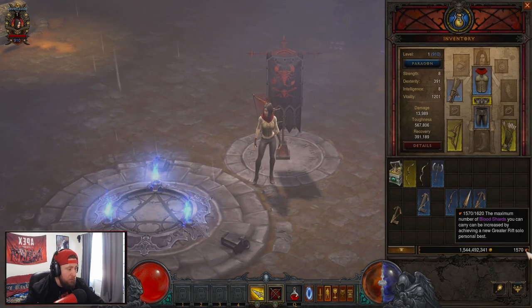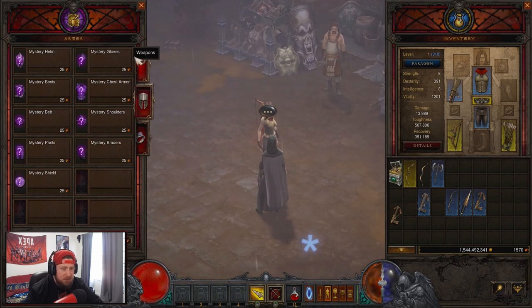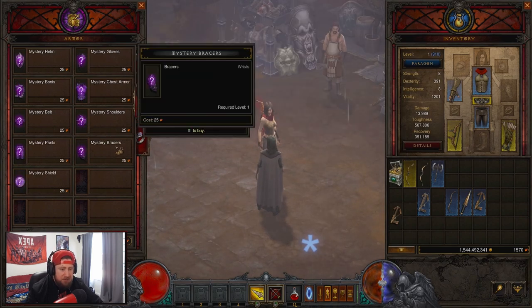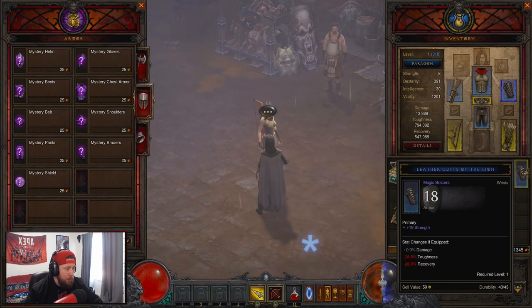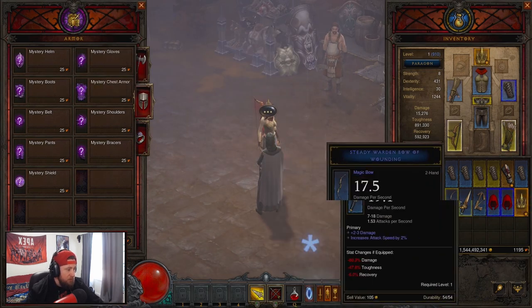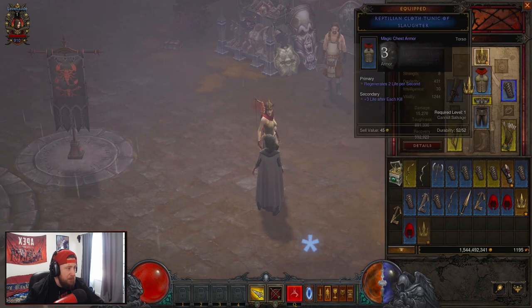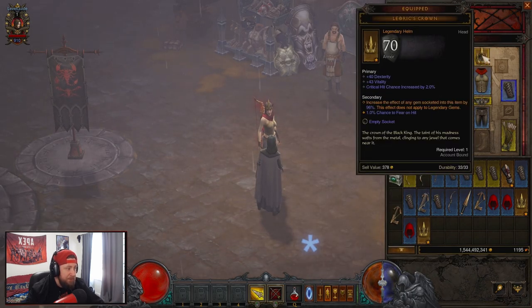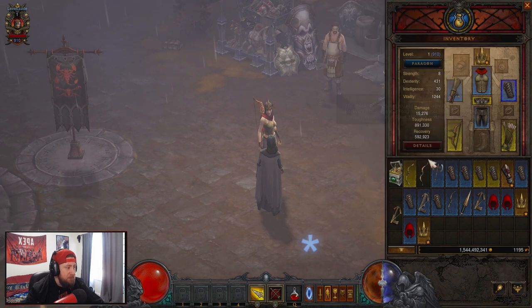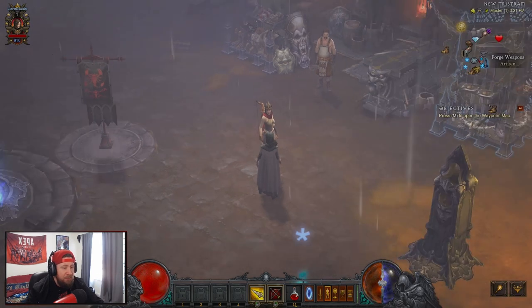For blood shards, Demon Hunter players want to gamble on bracers and a helm. For bracers we're looking for Wraps of Clarity — that's huge. For the helm you always want Leoric's Crown. We got Leoric's Crown — it increases the effectiveness of a gem socketed in the helm by 96%. Slot a ruby in there for even more XP. So we now have Wraps of Clarity and Leoric's Crown — perfect.